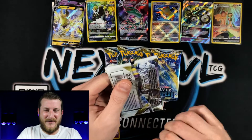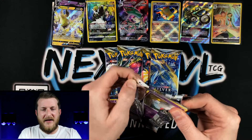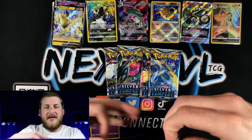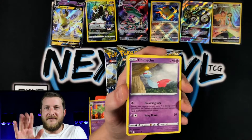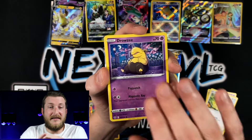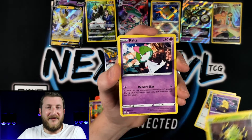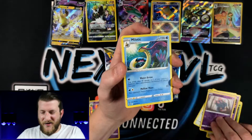Hopefully we can get something else spicy. I would love to pull one of the V Trainer Gallery cards — I have such a hard time pulling those. But they're textured and they look absolutely amazing, like the Rayquaza. I have pulled the Corviknight V before and it just looks amazing. We got a Misdreavus and a Milotic non-holo.